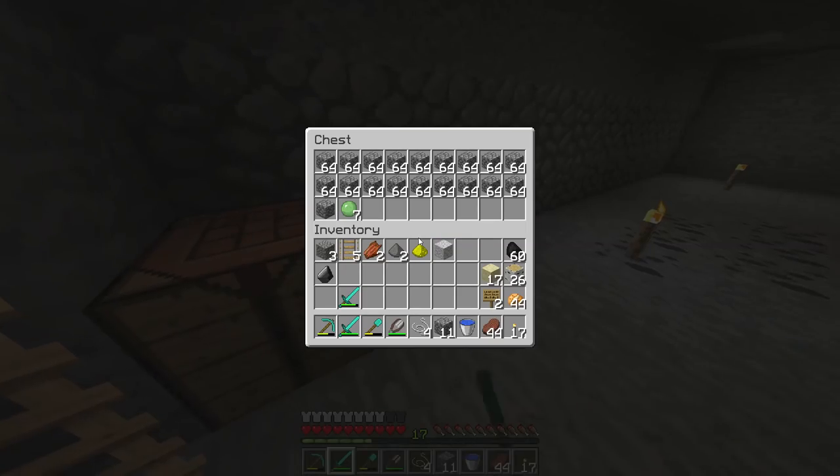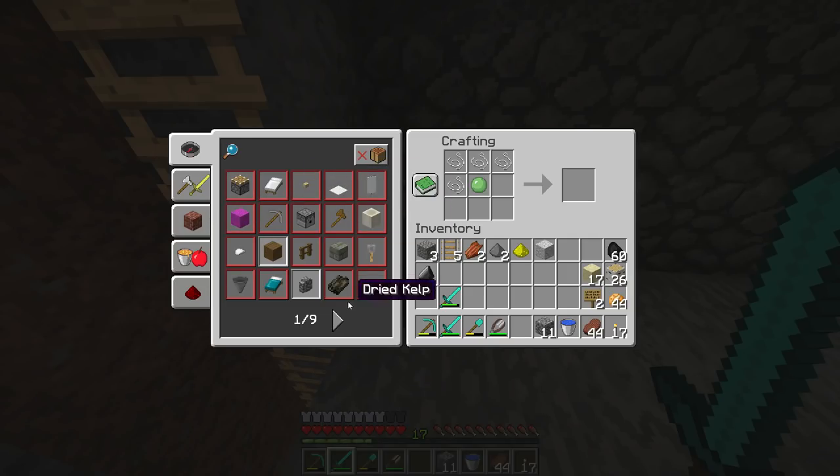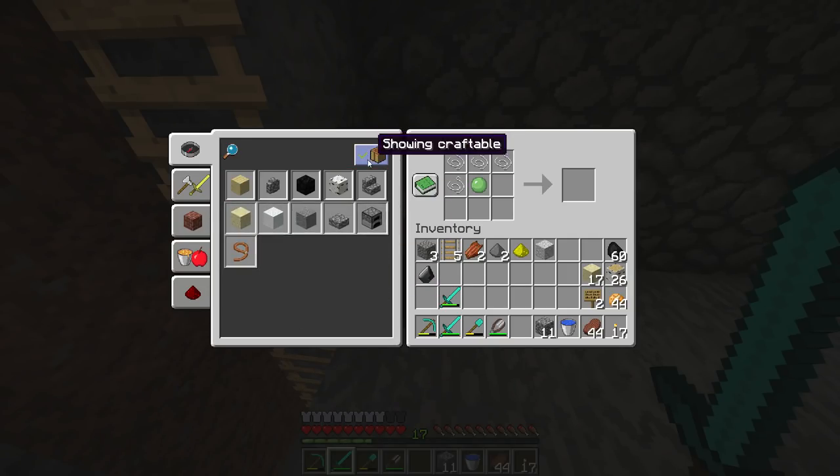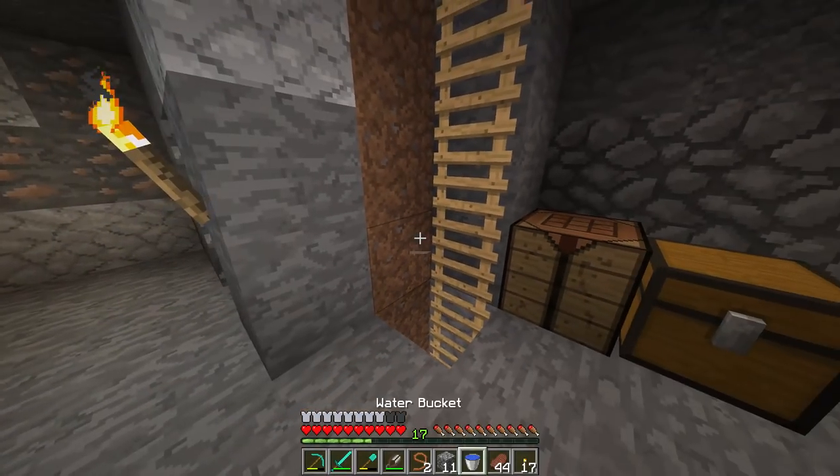I need slime balls here. I know slime ball goes in the middle — I thought it was like this. Let me check the recipe book — what's the lead recipe? Oh, that's close enough. He actually gives me two leads. Okay, that's even better.